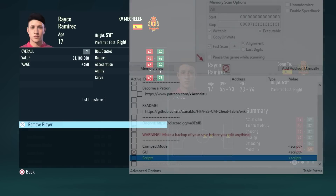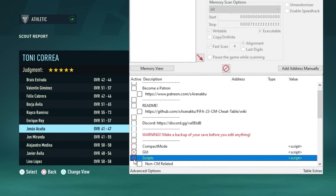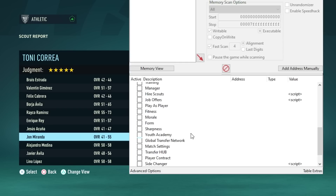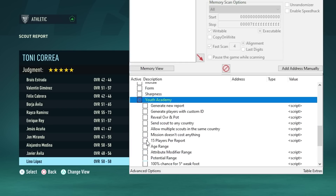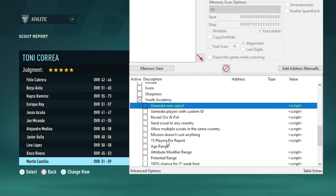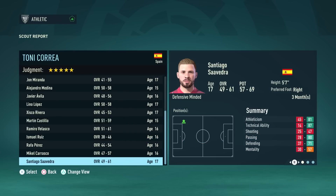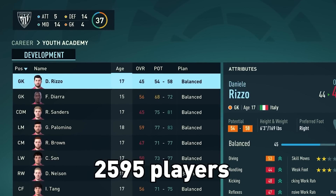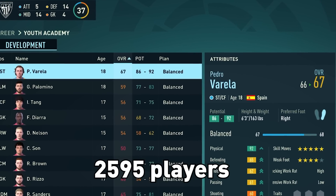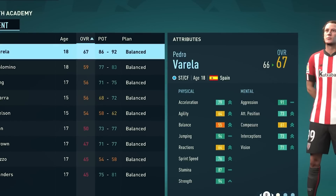So, how did I get this information? I ran FIFA 23 on my PC. I used Cheat Engine to get scouts that brought back 15 players each every single week, meaning every single time I got a youth report, I was getting 45 new players generated. From here, I set up some scripts that screenshotted and put the information into an Excel sheet, and today I'm sharing the results with you. This resulted in me having information about 2,000 generated players, a dataset that will at least help us make some good assumptions about how the academy works.